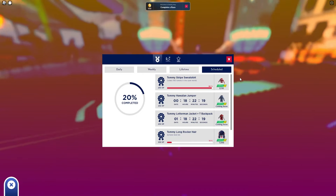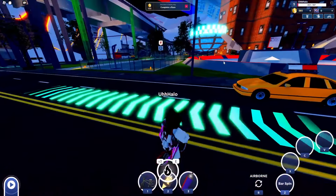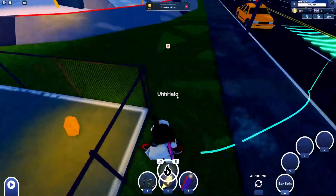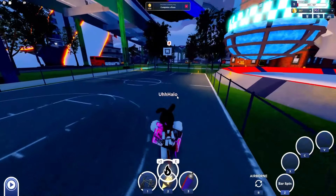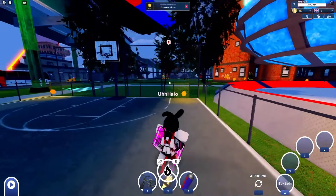What does this mean? Well, the tokens are these little things right over here that you'll see all around the starting map. When you get into the game, you'll just have to find all of these tokens.